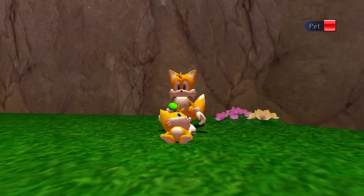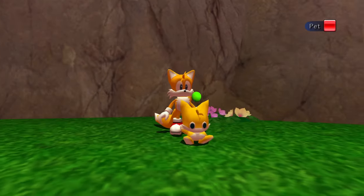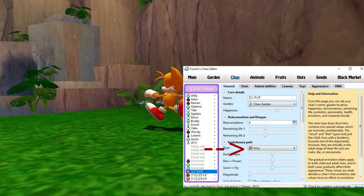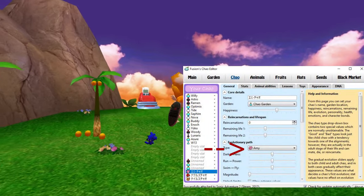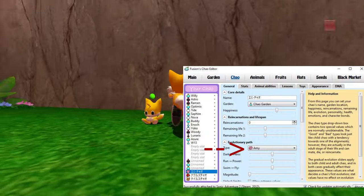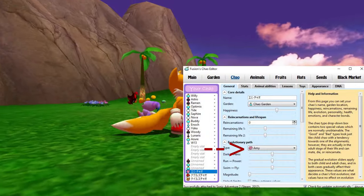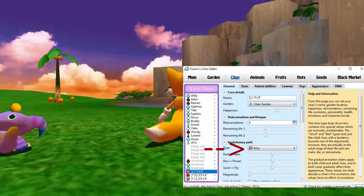Chow World Extended makes the Tails Chow type possible. You can also use a Chow Editor, such as Fusion's Chow Editor — there are a couple other ones out there too. You can use those to make a Tails Chow, and that goes for any of these Chow types, by the way. Any of these you can make with a Chow Editor; it's not too hard if you know how to make them.